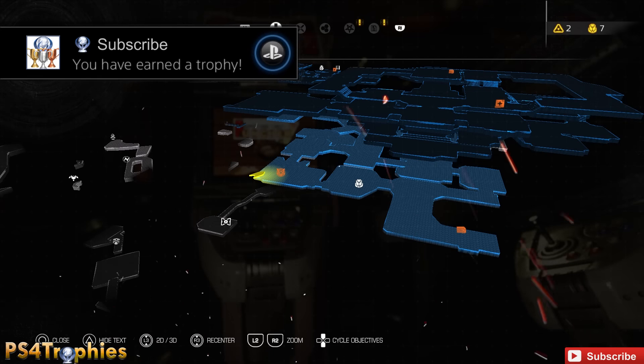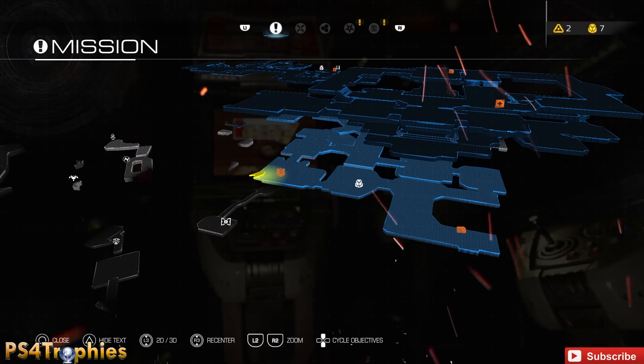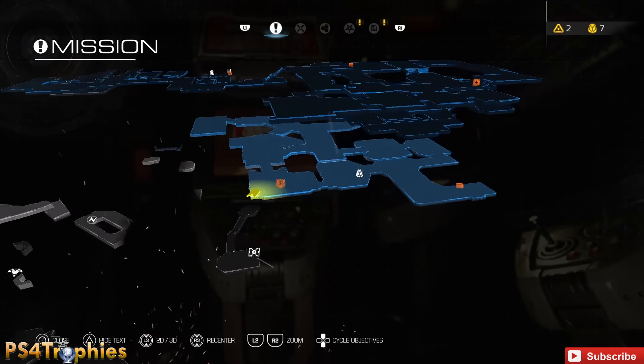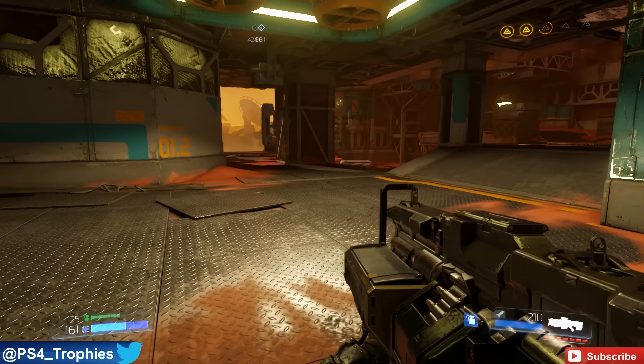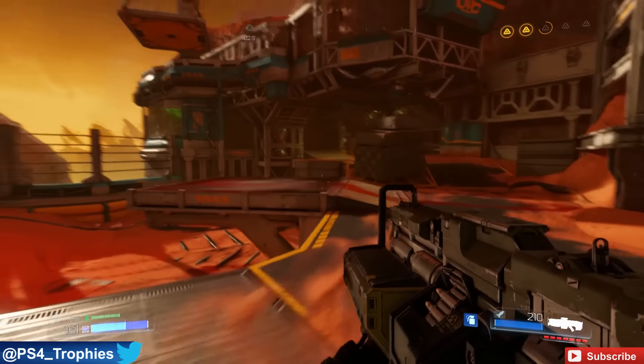Hey guys, Brian on PS4 Trophies. I got a fun little Easter egg here for you in mission number eight called Advanced Research Complex. In here is an arcade cabinet of Super Turbo Turkey Puncher 3 that you can play.